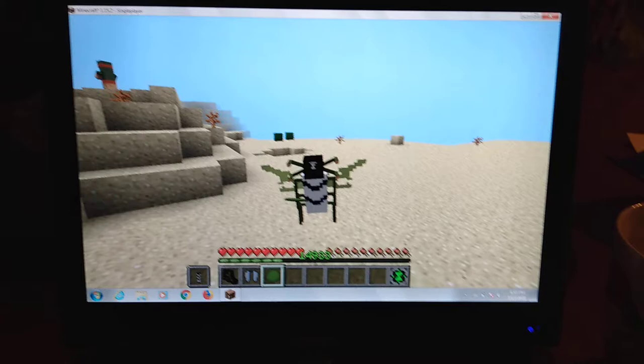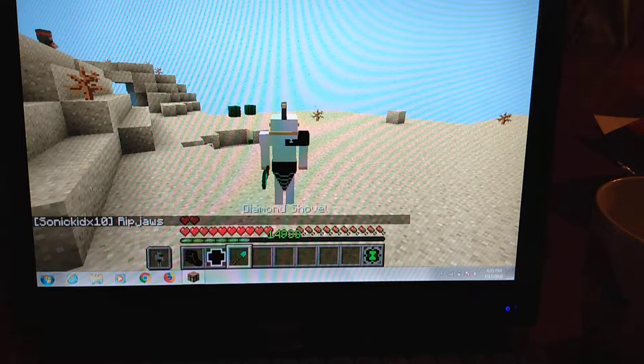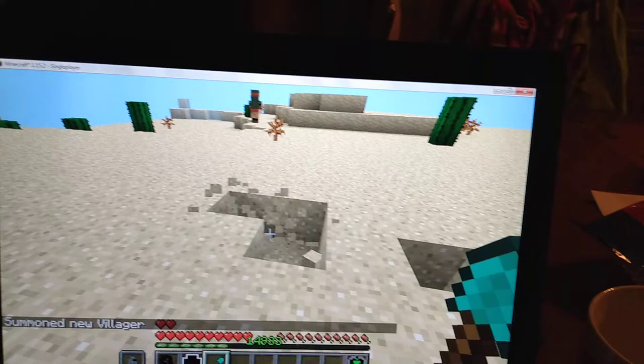Next one is Ripjaws. You guys already know what to do with Ripjaws. His abilities are punching, super sense, and some dig ability. I guess if you guys need something to dig up, this would be your guy. He can also be used underwater.